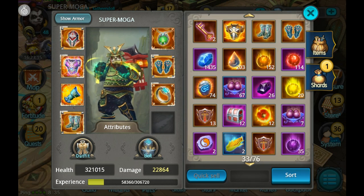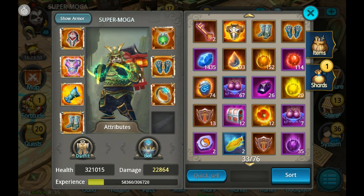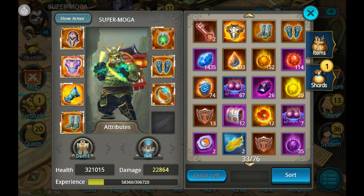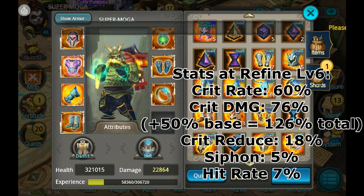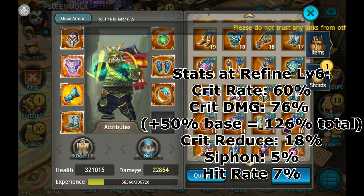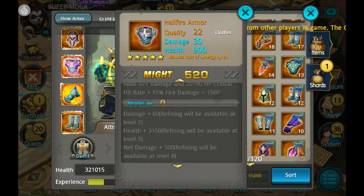You can do really well there and three-star your places without too much trouble. This gear has a total — just the gear alone — of 60% crit rate, 76% crit damage, 18% crit reduction, 5 siphon, and 7 hit rate, although those last three stats don't really matter too much.